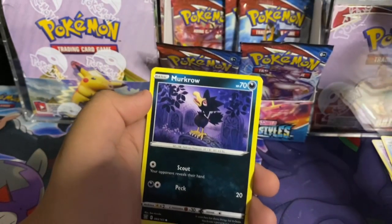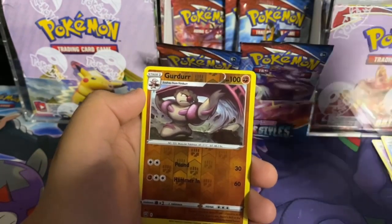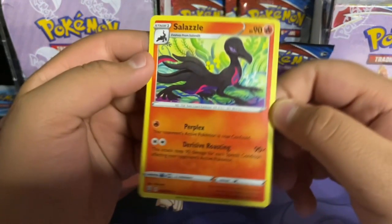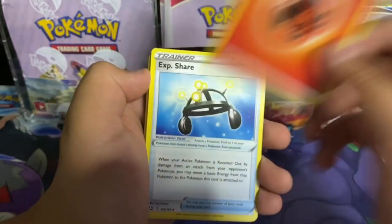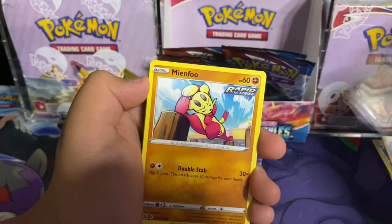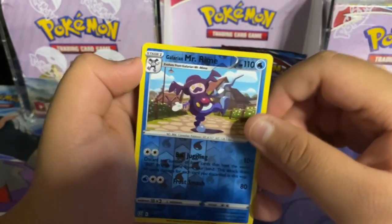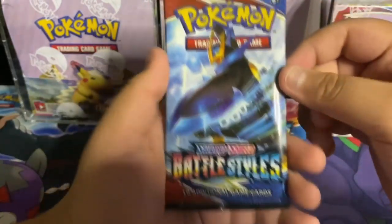Here's the code: dark energy, Golbat, Bruno single strike, Carkol, Bellsprout, Bronzor, Murkrow, Horsea, Cherubi, Girder. Reverse holo and a Salazzle regular rare. Next pack: fire energy, Exp Share, Carkol, Duosion, Pachirisu, Mienfoo rapid strike, Boltund, Galarian Mr. Mime, Phoebe, Galarian Mr. Rime, and a Falinks rapid strike — what is this thing?